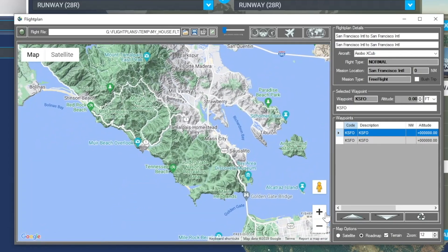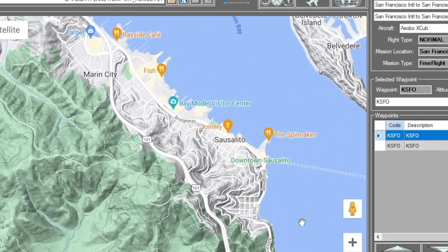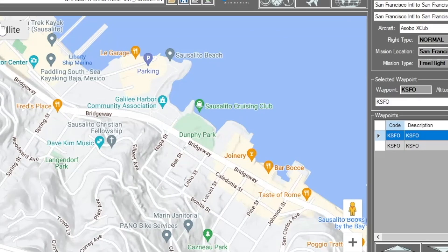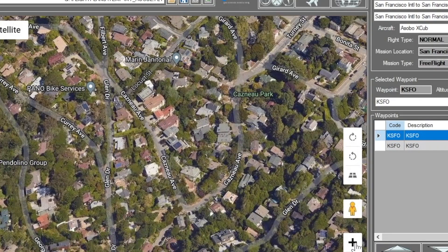This way we can use Google Maps to find our house, which is going to be a lot easier than using World Map. Let's say we live over here — I think this is the Marin Headlands — actually this is Sausalito. So let's say we live in Sausalito. Let's switch to satellite view.